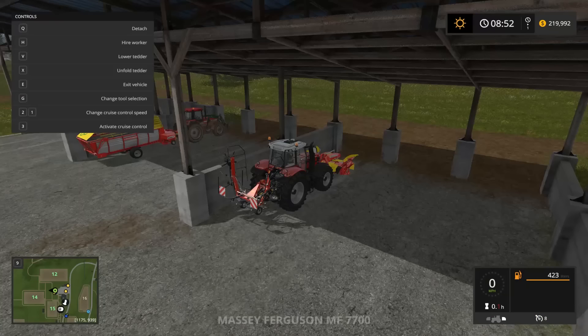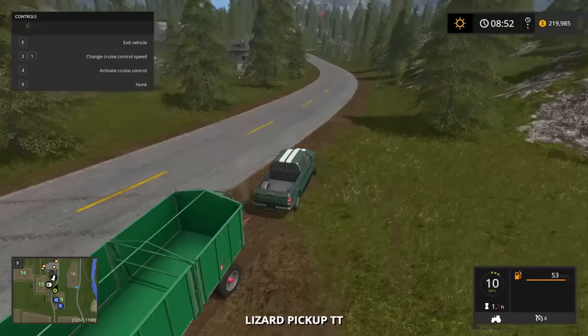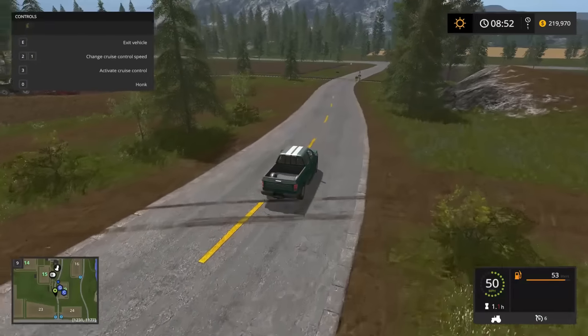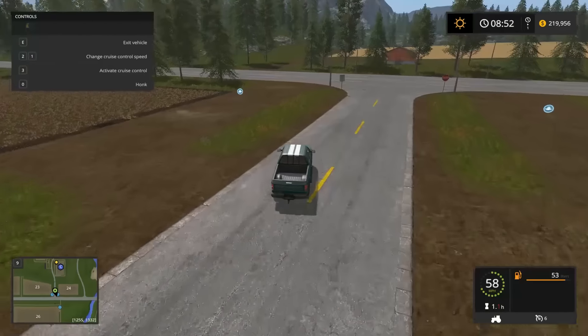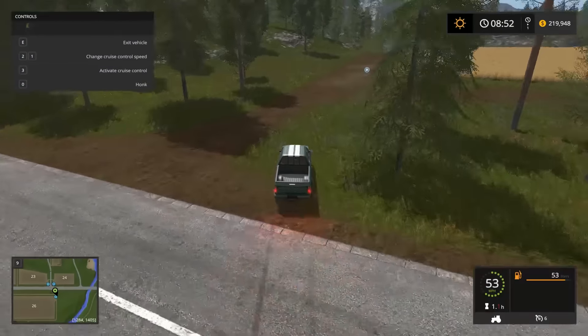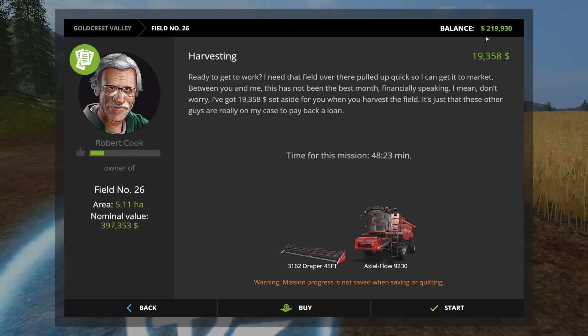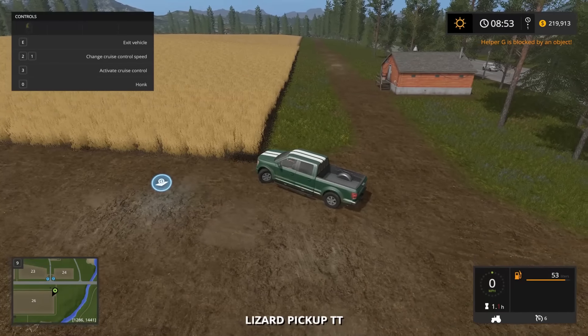I do think that we should look into picking up a new field today. I was kind of considering field 26 — because it's so big, I think it could be pretty beneficial for us. There's also field 24 that might be good, depending on the prices. If we did this one, we could actually harvest it right now. Purchase field — it's $400,000. Holy cow. We could get about $20,000 from it, and with the time bonus we could get quite a bit more.